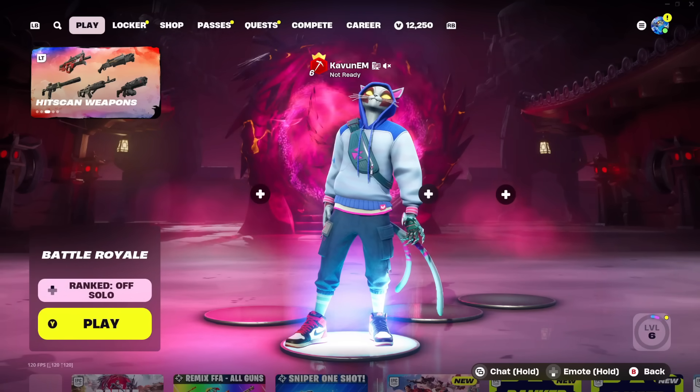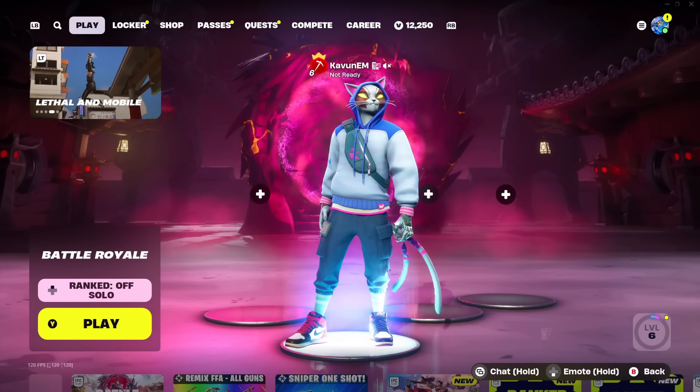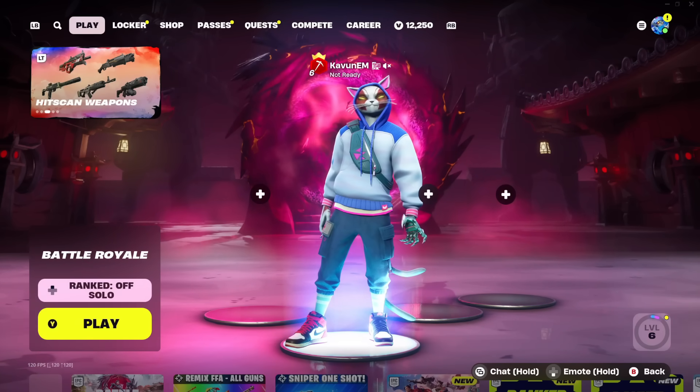Two-factor authentication in Fortnite helps you protect your account from any type of threat, and on top of that it even gives you a free Boogie Down emote. In today's video I'm going to be showing you guys how you can enable it on every single platform.